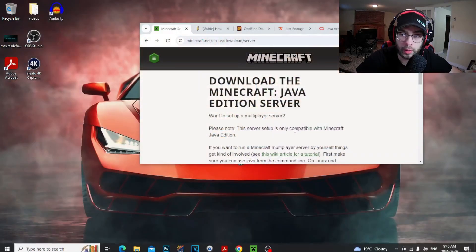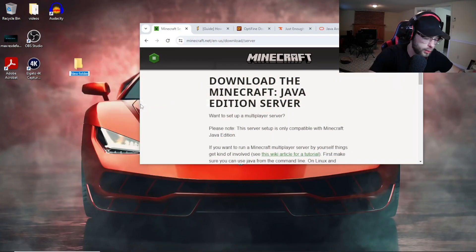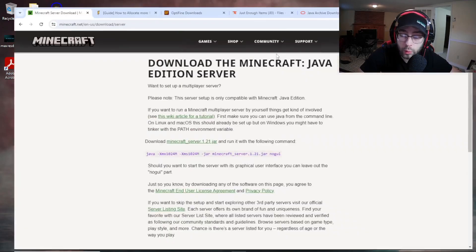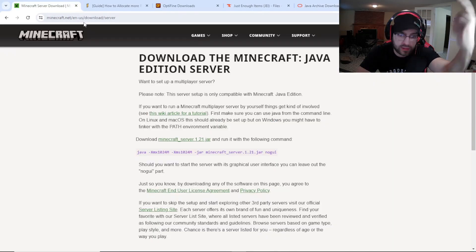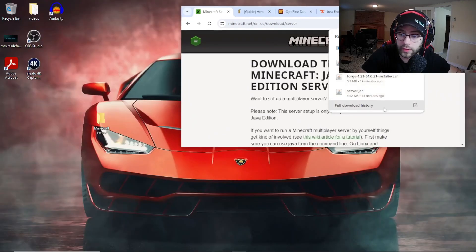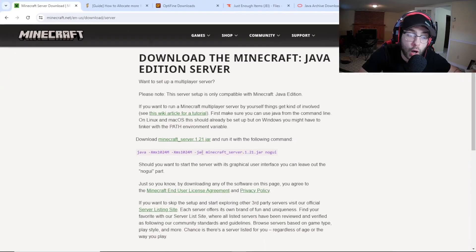Once your Mojang loads up, exit out — that's all you need to do. Second thing: go to your desktop, click New Folder, and type in 'Minecraft Server' — you can name it whatever you want. Now we're going to download the Minecraft server jar. Click on the second link — first link is Java, second link is the Minecraft server. You'll see it right there, click it, it'll download, and then drag that file to your Minecraft server folder. Do not close this page — we'll need it.